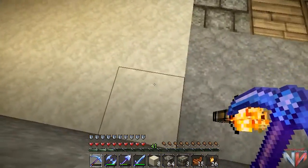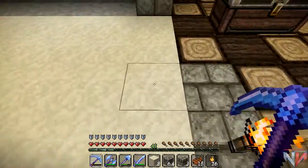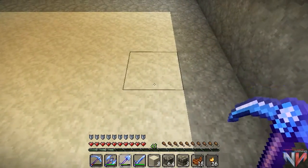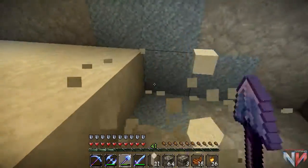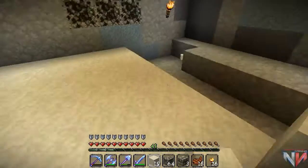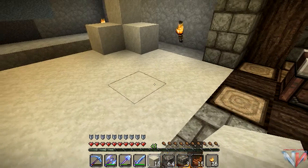It has to be eight wide — one, two, three, four, five, six, seven, eight — and five deep — one, two, three, four, five. So all this can be gone. There we go. Now we put a sand pyramid right here in the corners, like that, to look something like that.